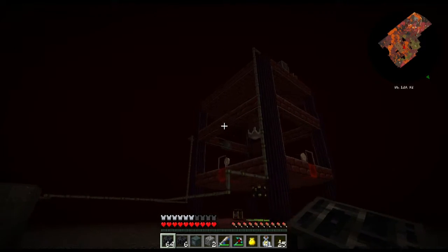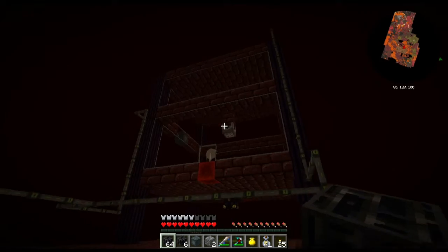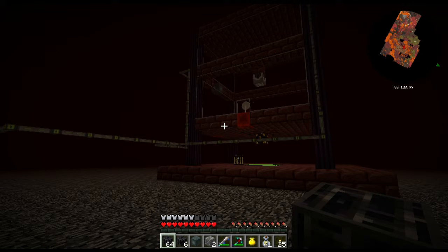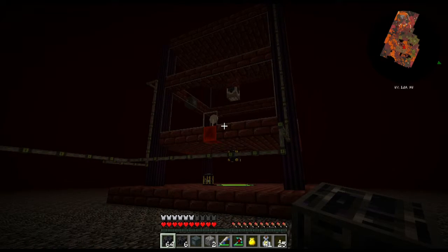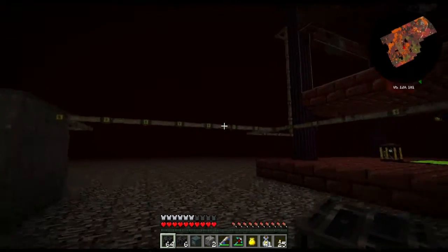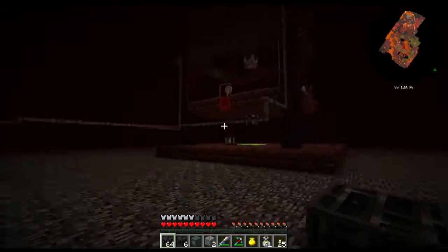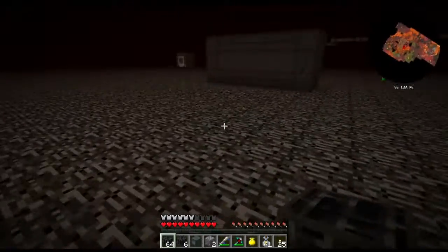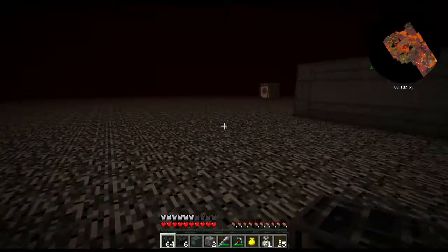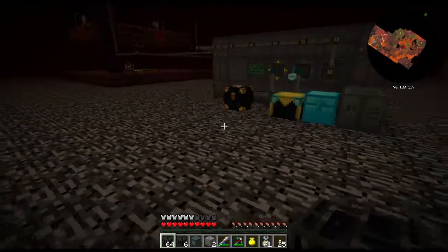The only thing is the spawner, being from Mine Factory Reloaded, needs mob essence. The only supply of mob essence I have right now is from my blaze spawner, and those are just regular Minecraft spawners so I have to be right next to them to start spawning. That's why at the beginning of the video I was standing in that room letting the blazes spawn so the wither skeletons could spawn. So without further ado, where do I want this wither spawner to be? I can build it anywhere, but let's build it here.